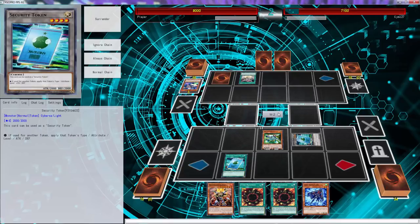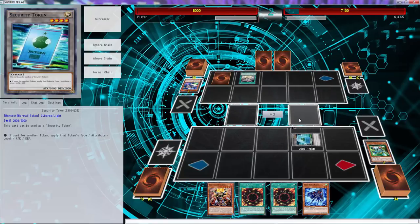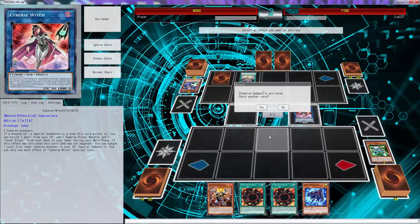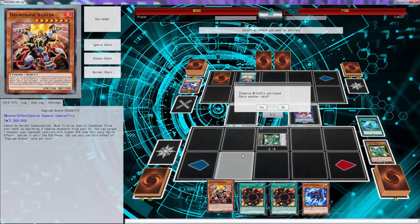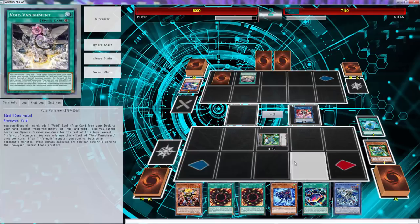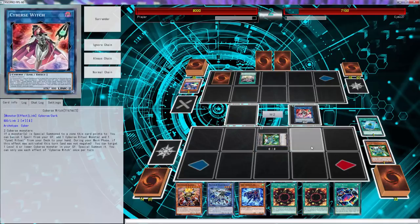Alright, he's not doing anything which is a little weird. Two Cyverse monsters - this is why I like the witch, because we're able to get a free token. Go right there. Trigger activating witch - we'll banish this, add two cards to our hand. I think I'm gonna add cynet ritual. What does this one do? The point - I cannot target monster you control, card effects except this one. We'll add this. We'll just use this effect for free to get the gadget.